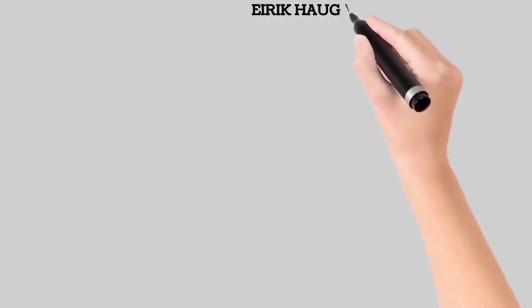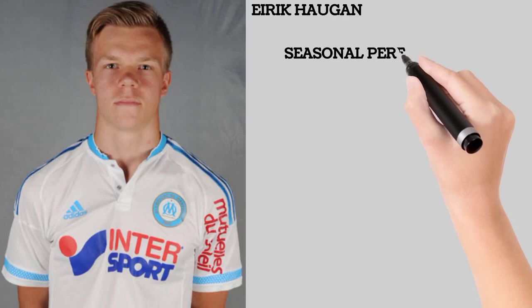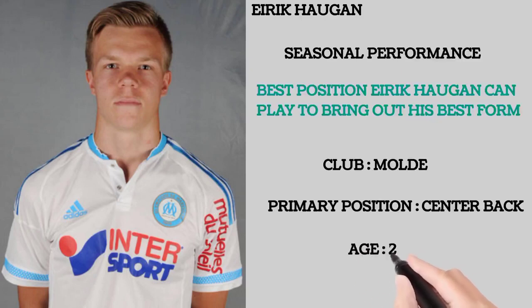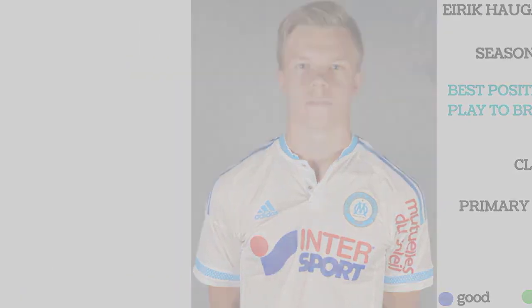Welcome everyone. In this channel we'll be talking about Eric Hogan. We'll first talk about the player's seasonal performance and use this to analyze the best position and formation to bring out the best in this player's style of playing. He plays in a defensive mode and his primary position is center back. He's 25 years of age. We'll be using color coding for his criteria: blue is for good, green is for very good, and red is for excellent performance.